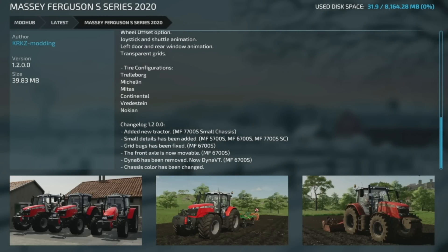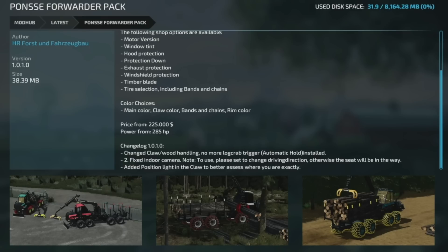Update to the Ponzi Forwarder Pack version 1.0.1 — changed the claw and wood handling so there's no more log grab trigger; it now uses automatic hold instead. The indoor camera has been fixed. Note: set the change driving direction otherwise the seat will be in the way. A position light has been added to the claw for better assessment of where you are. This is from HR Force, who make a lot of great stuff — check them out if you're on the Platinum DLC.